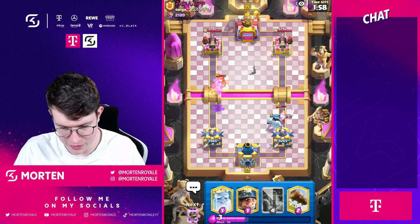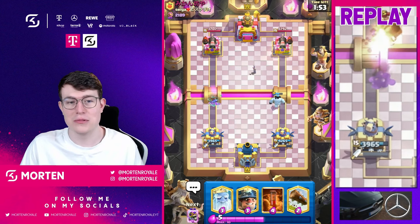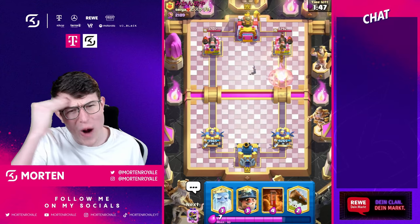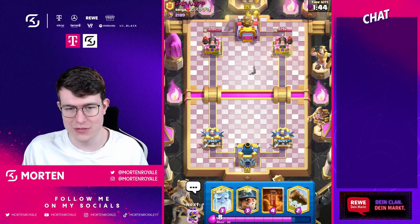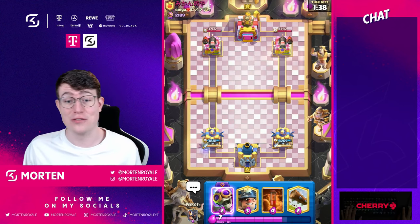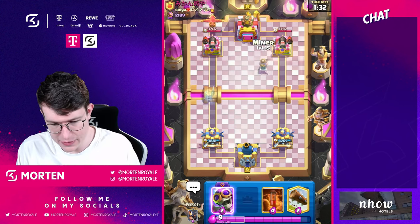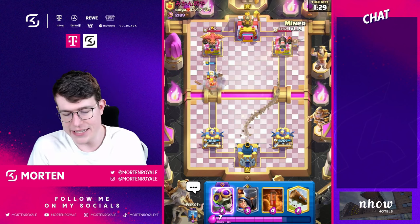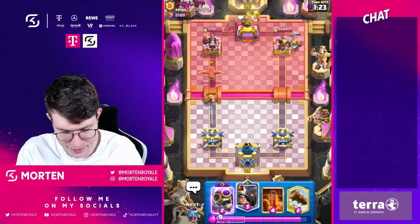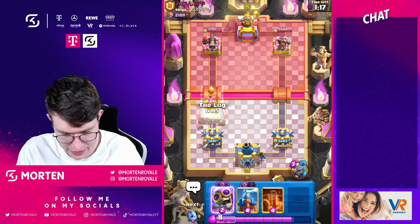I'm just gonna go for my ice golem there - that shot was actually not good, but the good thing is we're still in the damage lead because we start with 500 HP more on the tower. Why does cannoneer even have more HP than princess tower? This already doesn't make sense - prince tower is overall way worse and you have more HP for no reason. I might just go miner right there just to get some chip damage - miner gets a free shot anyway.